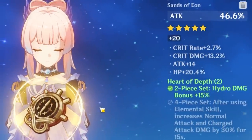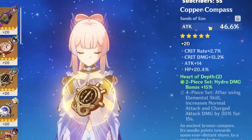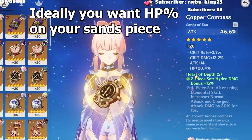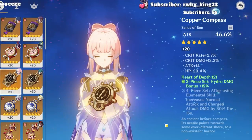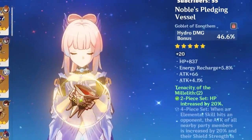The sands has attack percent as the main stat but look what it rolled into — 20.4% HP. I know ideally you should go for an HP main stat on your sands piece, but since we got 20.4% HP and it's a Heart of Depth piece, I decided to go with this over an HP sands that I have which just has worse substats overall.